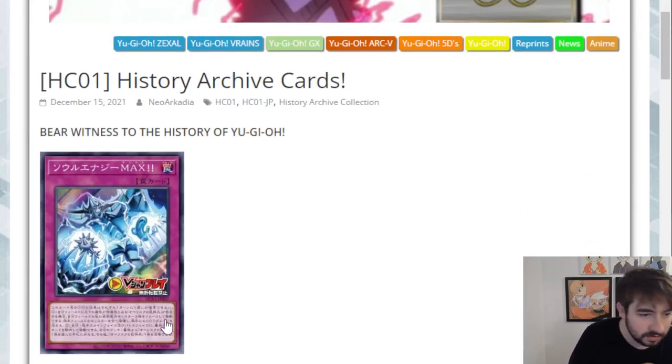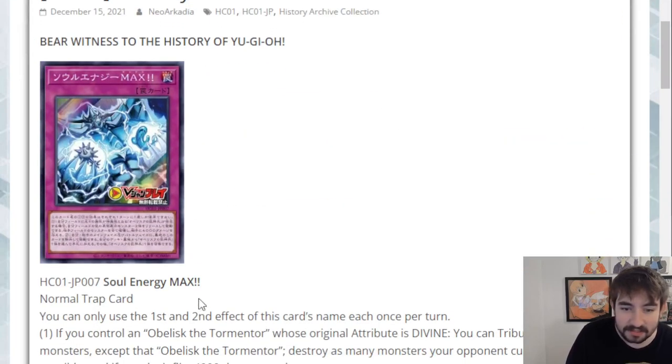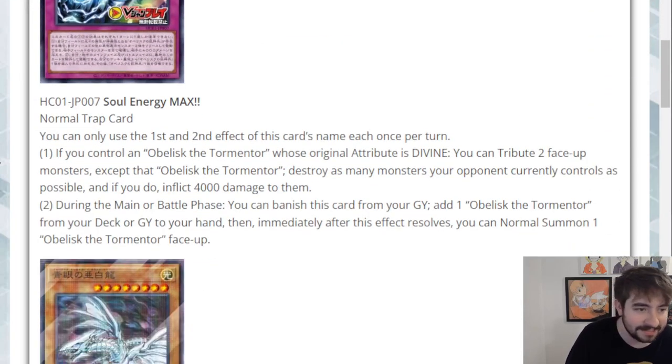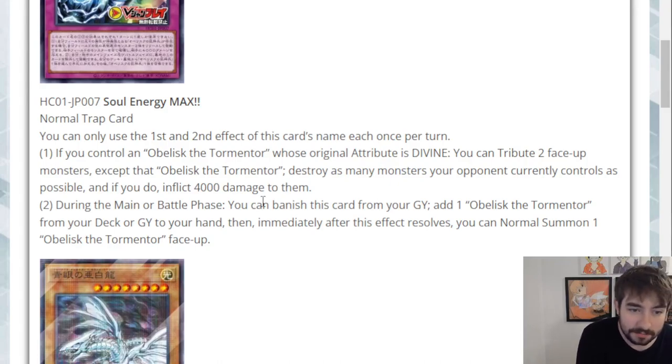Starting off, we have an Obelisk the Tormentor card. This is Soul Energy Max — a normal trap card with two hard once-per-turn effects. The first effect reads: if you control Obelisk the Tormentor whose original attribute is divine, you can tribute two face-up monsters except for that Obelisk the Tormentor to destroy as many monsters your opponent currently controls as possible, and if you do, inflict 4,000 damage to them.